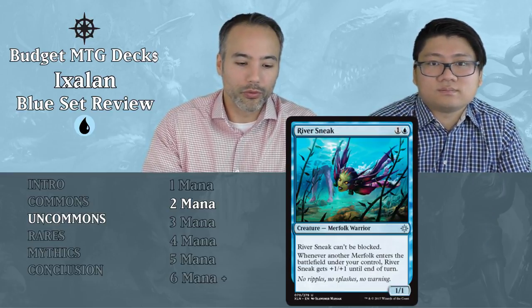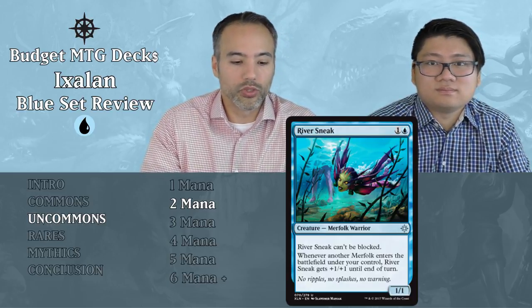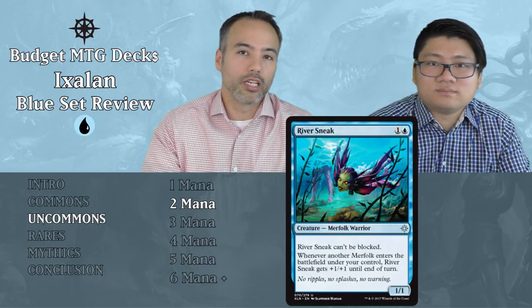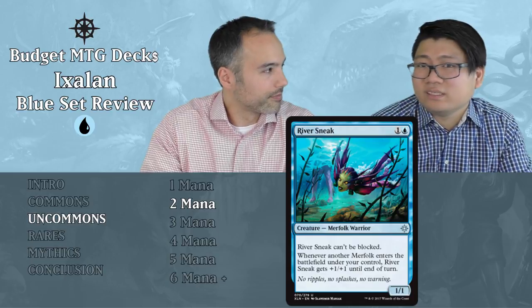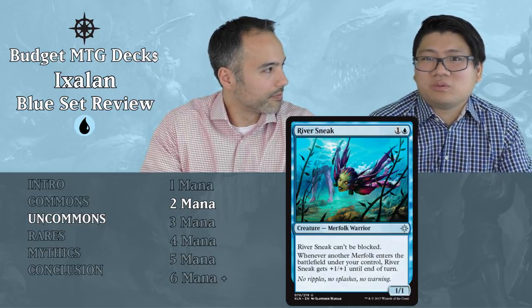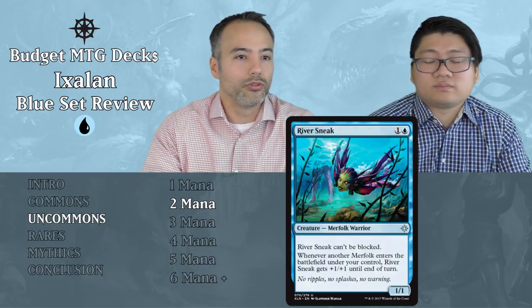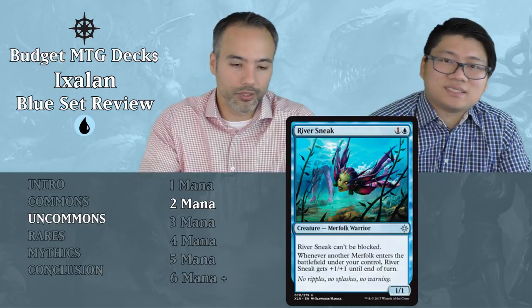River Sneak — one and a blue, a 1/1 Merfolk Warrior that can't be blocked. Unblockable is great, but a 1/1 isn't going to do that much. It also states that whenever another Merfolk enters the battlefield under your control, this guy gets +1/+1 until end of turn. This is a perfect example of a super synergistic card if you build around Merfolk, but in reality it's just not going to do enough. If you draw it late game you've already played your Merfolk. It's a 1/1 that's unblockable but won't do enough damage. Put it aside.